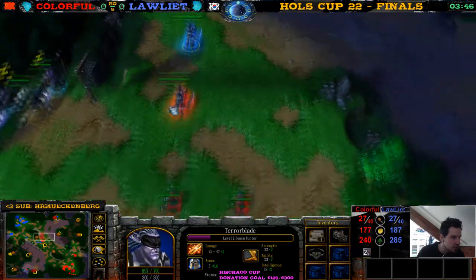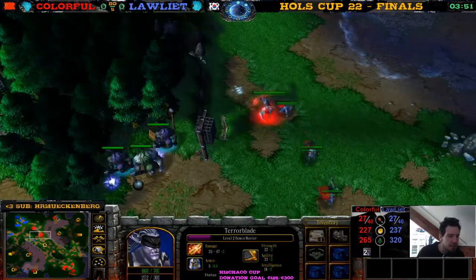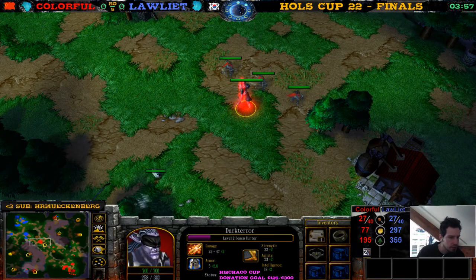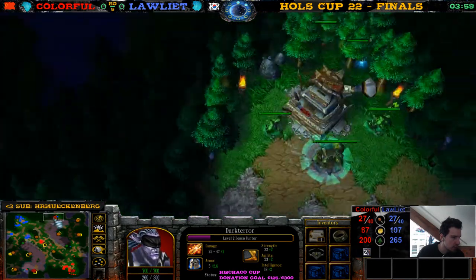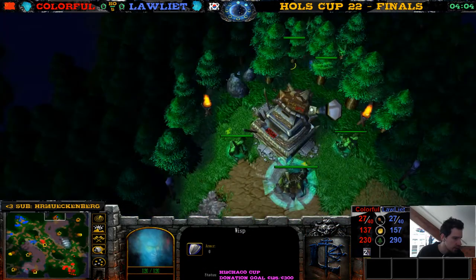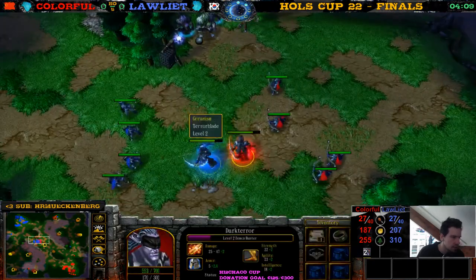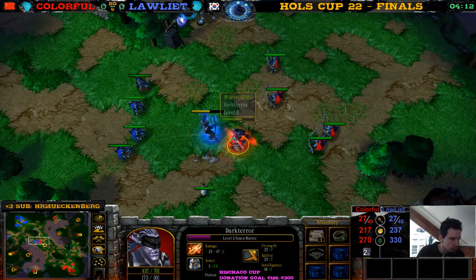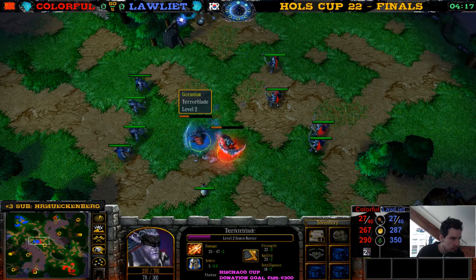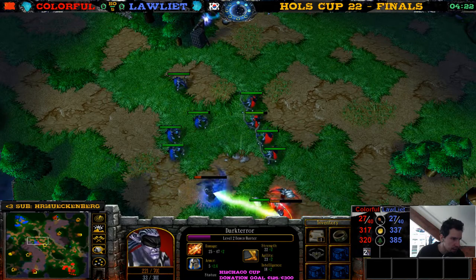There's an archer shooting an arrow at the Demon Hunter — is this a trap? Is Loliath setting up a trap? Look — 27 supply. Their gold is very similar, the lumber is different though. Colorful has much less lumber, probably because his wisp was moving all the way across the map. Both have four archers, both are focusing the other Demon Hunter, both have a Circlet and one of these items — the Ring of Protection in this case.